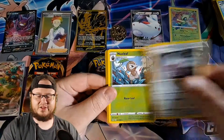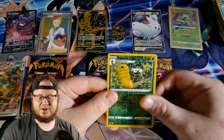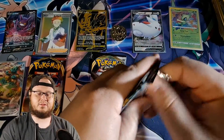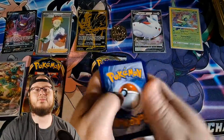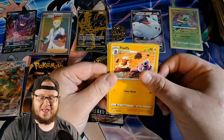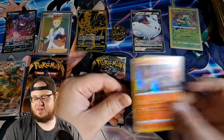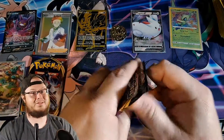Zekstrika, Excadrill, Nuzleaf, Riolu, Eevee, Electrike, Clefairy — reverse holo — Kakuna and Terrakion. No more Vivid Voltage, but that's fine. We got an amazing rare — that's all we can ask for. Darkness Ablaze — ablazing with darkness! Fire energy... big Parasect, Carnivine, Flapple, Skarmory, Gothita — reverse holo — Aerodactyl and a hollow Heatran. I think we already had Heatran in the last video as well.